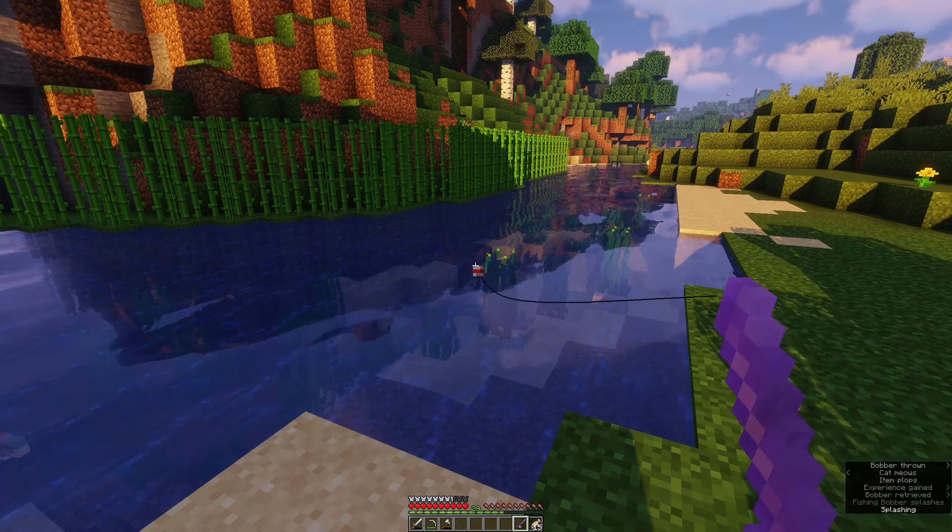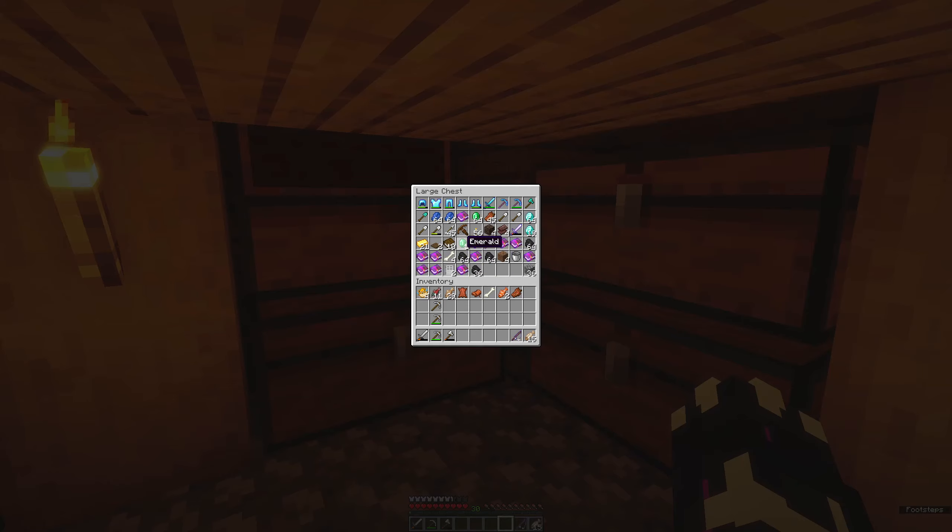Let's fish for some stuff. I literally got a flame book - I don't know if I mentioned that but I did. We got flame, quick charge for the crossbow. I think I'm gonna use the normal bow because you can't get power on the crossbow. There we go, we're level 30! Let me take the book. Let me show you something.